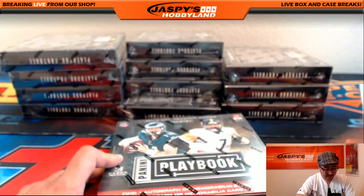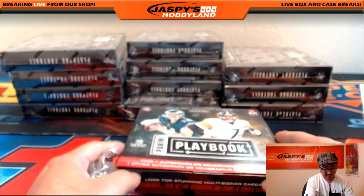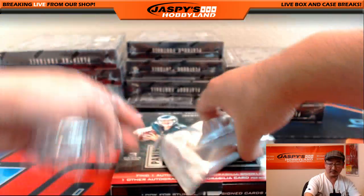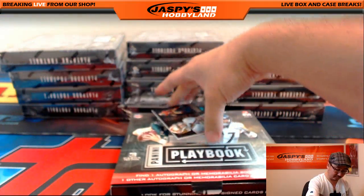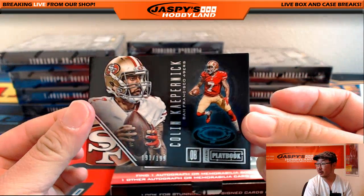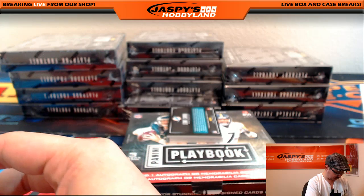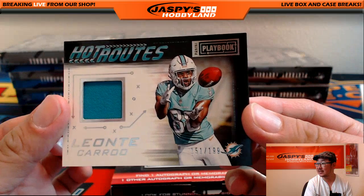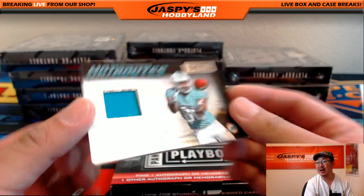Playbook's always been kind to us. Not a bad price point — I like the booklets. There's Colin Kaepernick, 191 out of 199. We got Dolphins Hot Routes, Leontae Carew — it's going to be a catch, 151 out of 199.